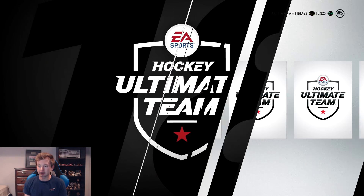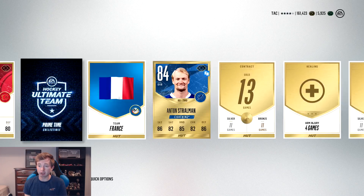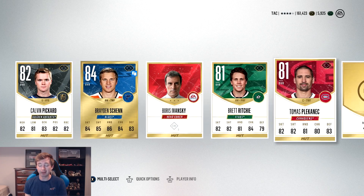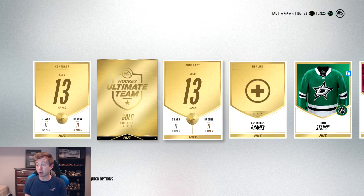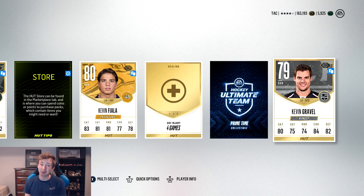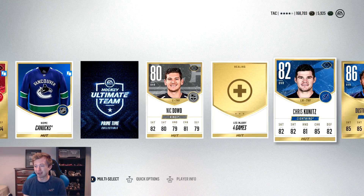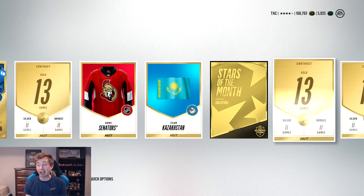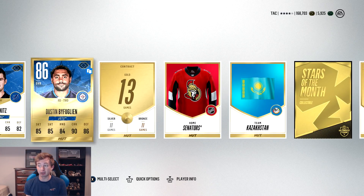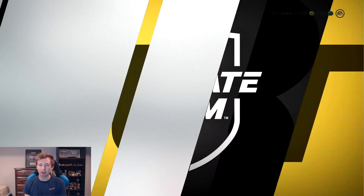Come on, Rammer. Two primetime collectibles in this pack — if there's some sick cards in that set, that's an awesome pack. Gold collectible off the bat, I like it. Hayes, Vatanen, Murray. Primetime collectible and a gold collectible. Dustin Byfuglien — as I say that. And a Stars of the Month! Okay, that was actually sick — Stars of the Month might be the best players for that month, a Byfuglien and a Primetime collectible. Seems like these gold packs just had a lot of collectibles for us, not really the greatest for players.